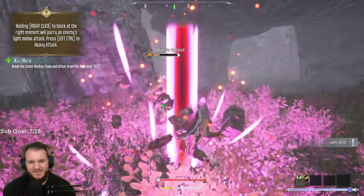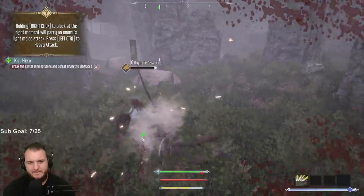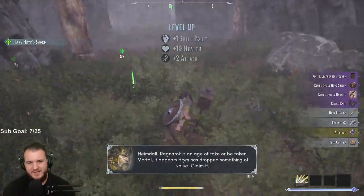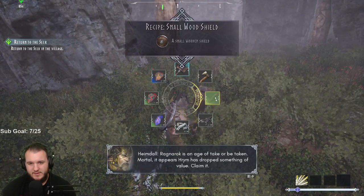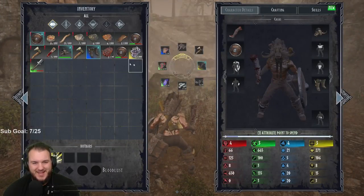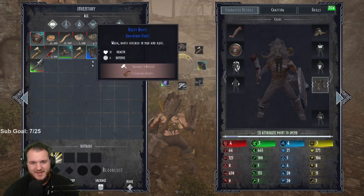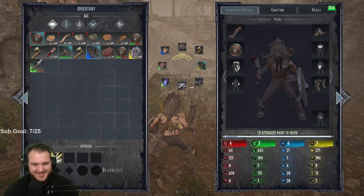Slow - durability. Mortal, it appears Haraim has dropped something of value - claim it. Haraim's greatsword! Let me put away this human leg. Return to the seer. Why would they auto-equip that as your main thing? Wait - legendary? Legendary weapon! Put a lizard in here. We can take this out. Now we've got a greatsword - take some of these, we'll probably have some things we can actually craft now.